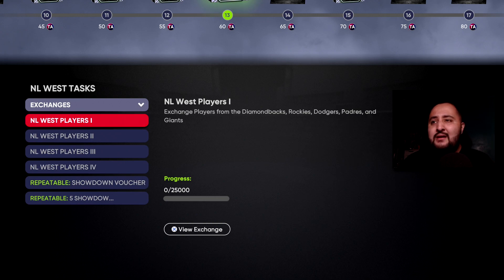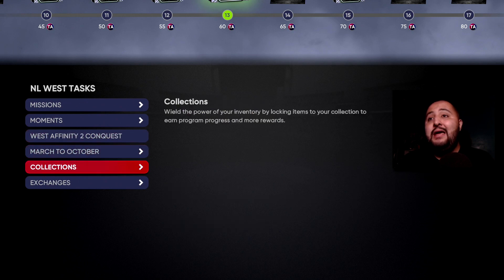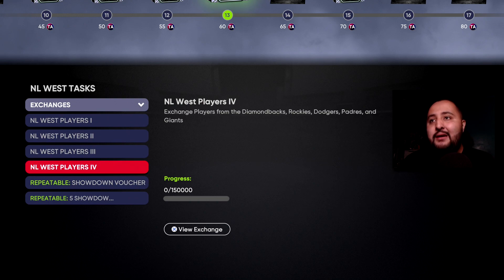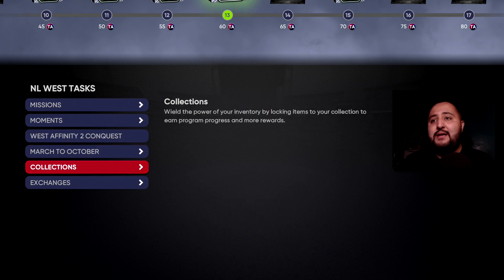The second route is completing Conquest — Conquest gets you 30 Team Affinity points. Then come down to exchanges and take care of the NLS Players 4 exchange for another 30. One thing to note: these exchanges are not repeatable. Anything repeatable will say 'repeatable' right on it. So you can only do the Conquest once as well since it doesn't say repeatable.